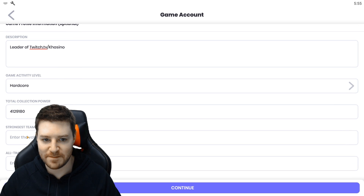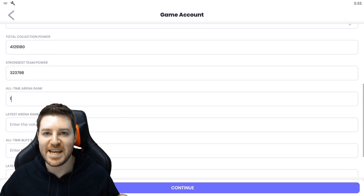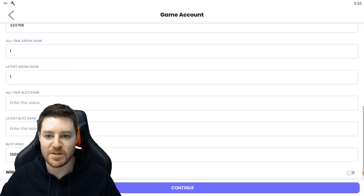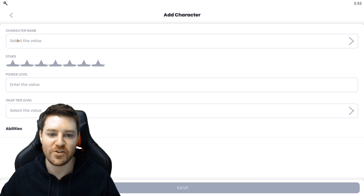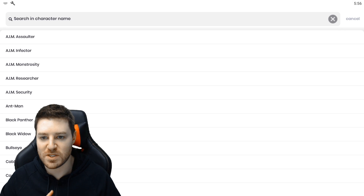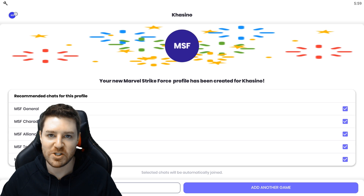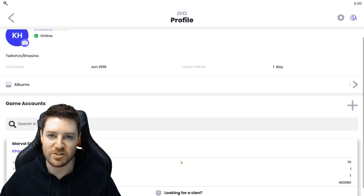But here's where it gets awesome. Because this app is designed to integrate with Marvel Strike Force, it will do a lot for you automatically, like create general leadership and announcement chats when you make an alliance including chats for each strike team. You'll always be able to view someone's in-game name. You can flag yourself as looking for an alliance or auto post to recruiting chats if you're looking for members. You'll even be able to look at someone's profile and see things like their total collection power and strongest team power.